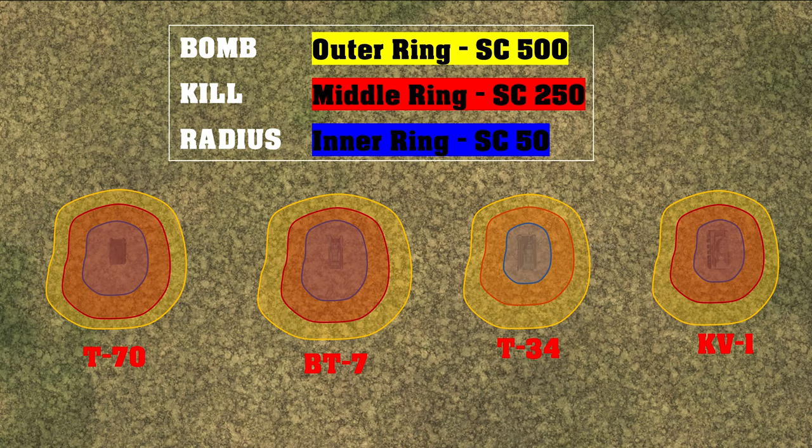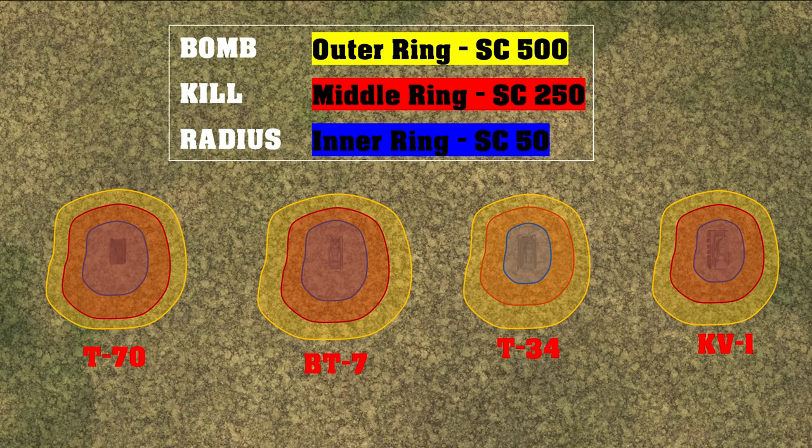The T-70 and BT-7 are the easiest tanks to kill with bombs — the T-70 is slightly more difficult because of its very small size. These kill range circles by bomb type are not based on anything scientific, just my personal observations. The T-34 medium tank is much harder to kill, and regardless of bomb size you're going to have to put it down pretty close. My impression is that the KV-1, though it soaks up cannon rounds, isn't that much different from a T-34 as far as bomb proximity needed to get a kill.